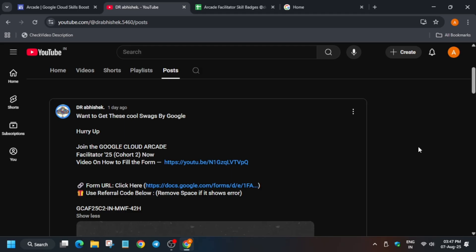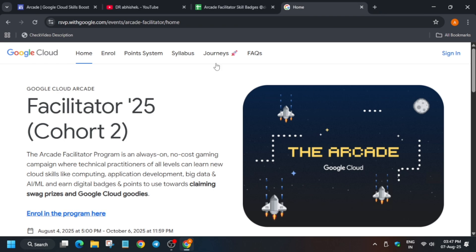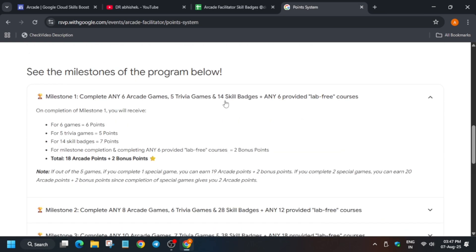Now let's come to the main topic. Basically here we'll talk about the skill badges. In the syllabus, they have mentioned the skill badges and games. For achieving any milestone, we have to complete the games, trivia games, skill badges, and also lab-free courses. Here we are specifically talking about the skill badges. So what if I tell you, you can get milestone one with just only 14 labs?